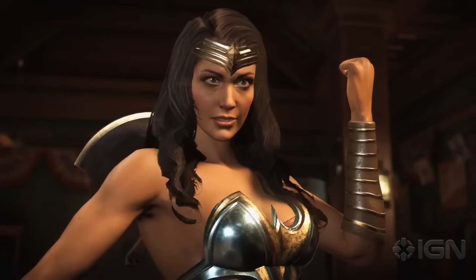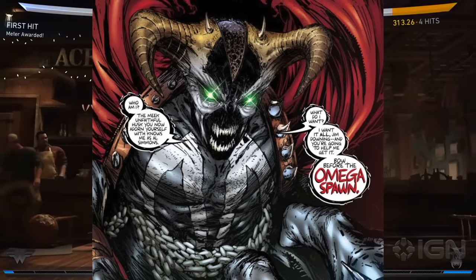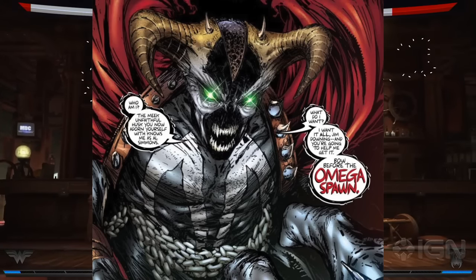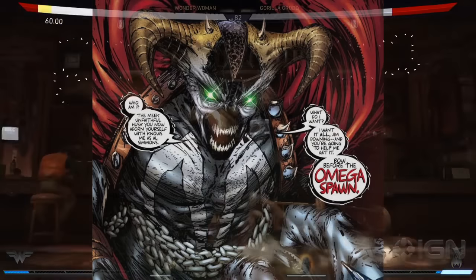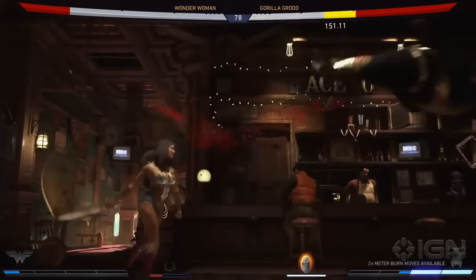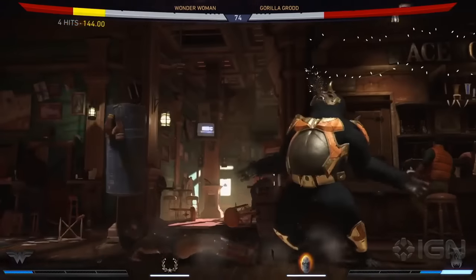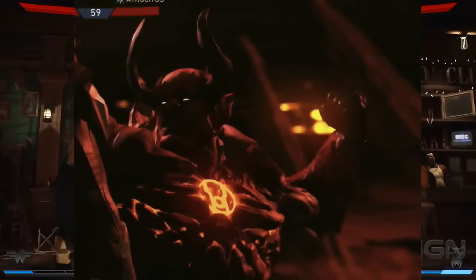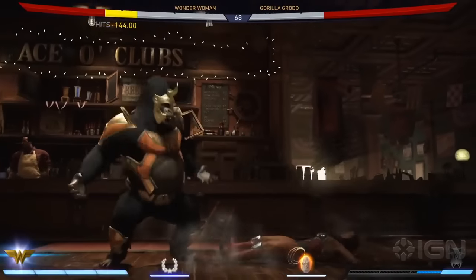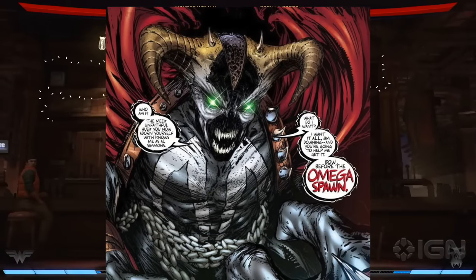The last one is Omega Spawn — Spawn with horns. He looks pissed, like he's about to take over hell and kick everyone's ass. He just looks intimidating and really cool. There's already a gear piece for Atrocitus that gives him horns, so it would be very easy if Spawn is in the game to implement Omega Spawn with horns, making him look more evil than ever.